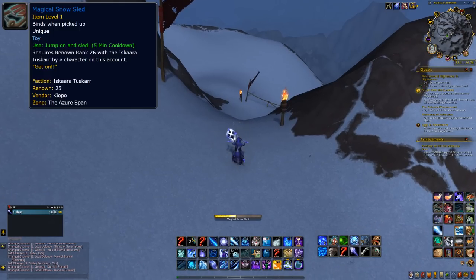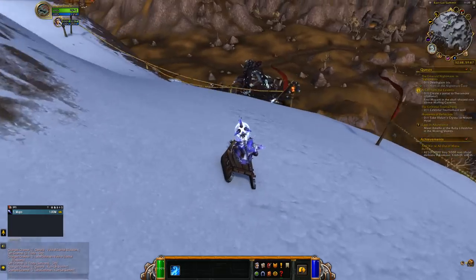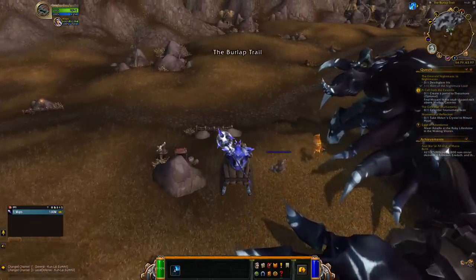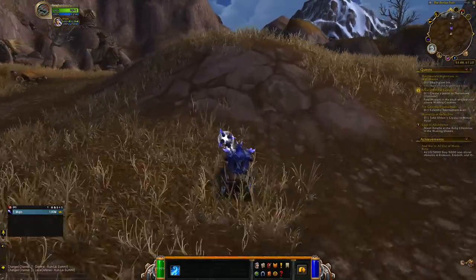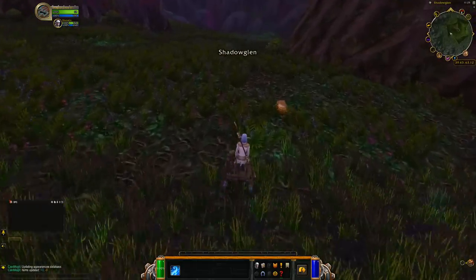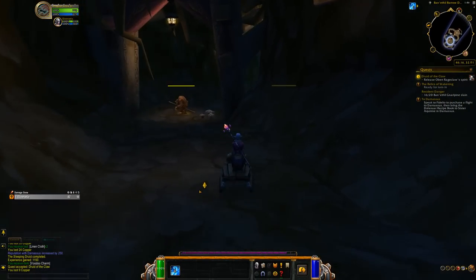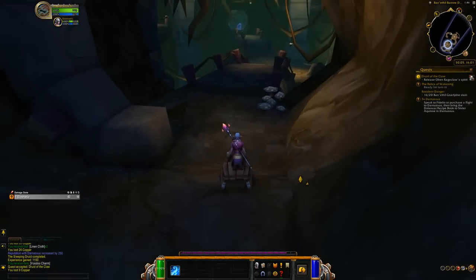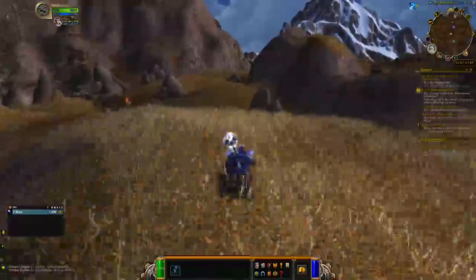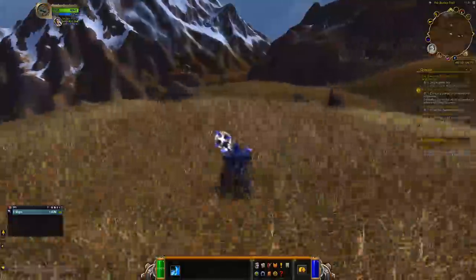And finally, at number 1: the Magical Snow Sled. In my opinion, it's one of the most useful toys out there — maybe not the most, but it's definitely underrated. When you use it, you will hop on a vehicle and have one ability to use. Using it will make the sled push forward, and it only has a 5 second cooldown. You can use it starting at level 1, you can use it indoors, and it can go all the way up to around 550% movement speed — which is mind blowing for a low level character. While riding it, all hostile mobs will become neutral. It only has a 5 minute cooldown, but it starts counting down at the moment you stop sliding. Keep in mind that you cannot use it inside instances or cities.